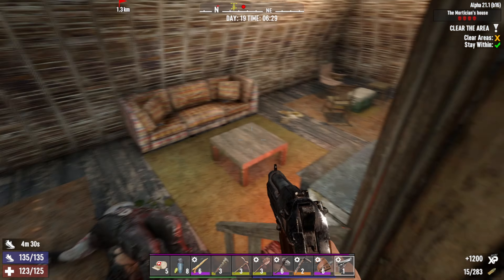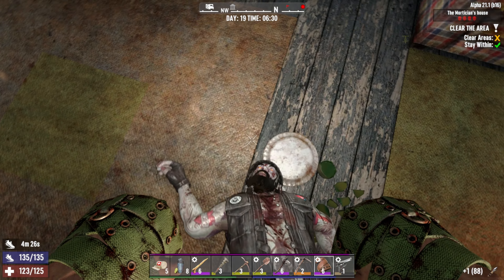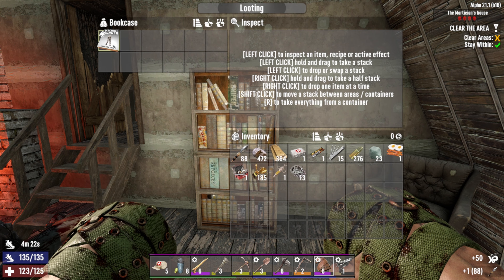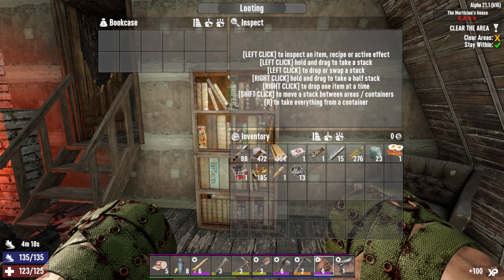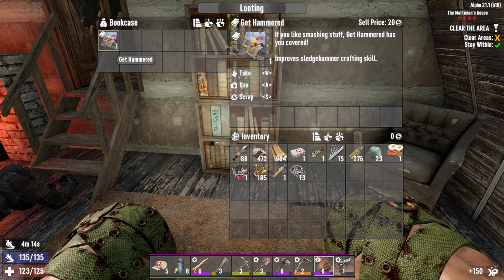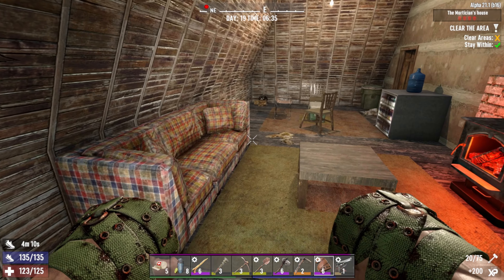He was just a feral guy. Good thing we have the pistol. That arrow didn't do anything. Let's read that — two bookcases, that's good. Sledgehammer crafting — we didn't learn anything new.